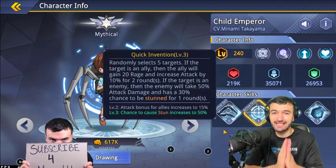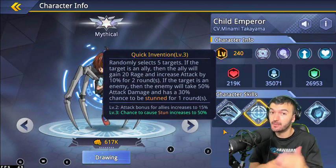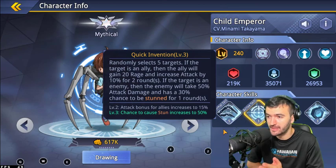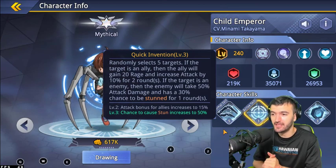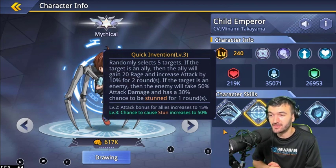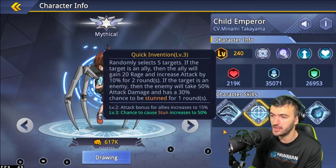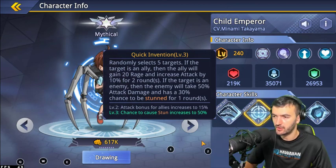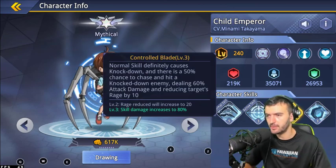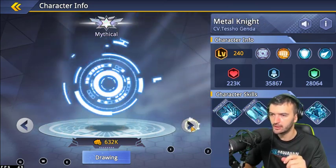Metal Knight's ultimate is a massive AoE that hits every single opponent on the battlefield — he is incredible. Child Emperor and Genos are support characters. Child Emperor's ultimate has some RNG: it selects five targets, which could be allies or opponents. If allies, they get 20% rage and 10% increased attack for two rounds. If opponents, they take 50% damage and have a 30% chance to be stunned — which goes up to 50% at level three.